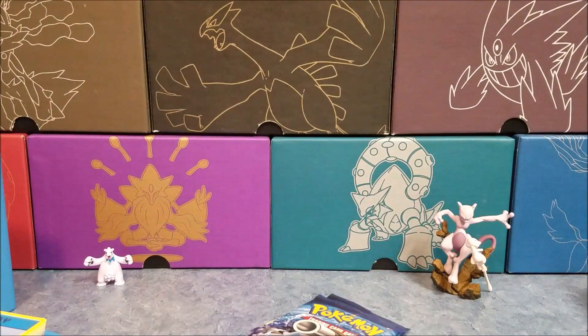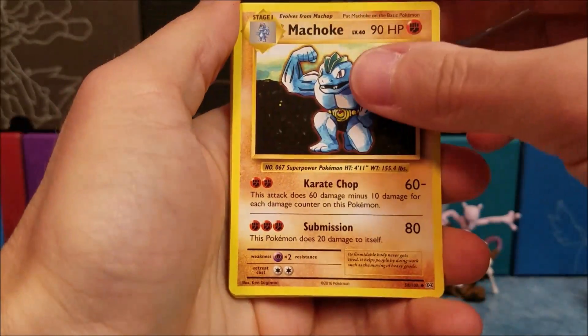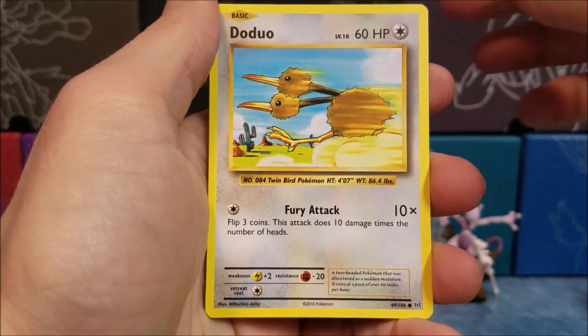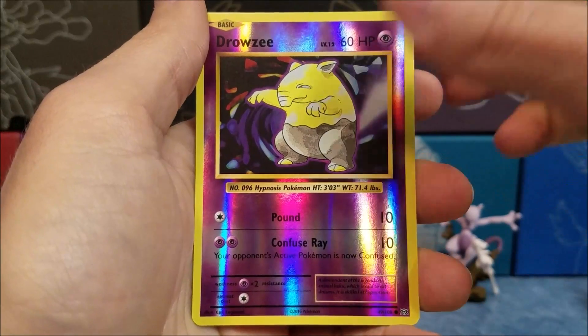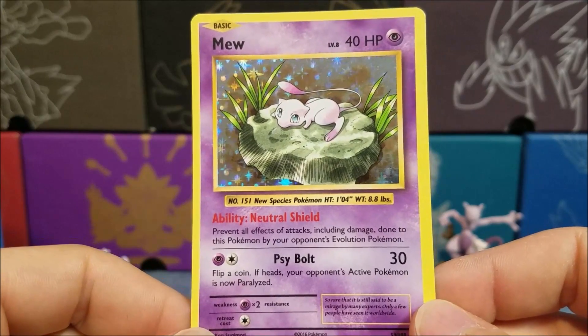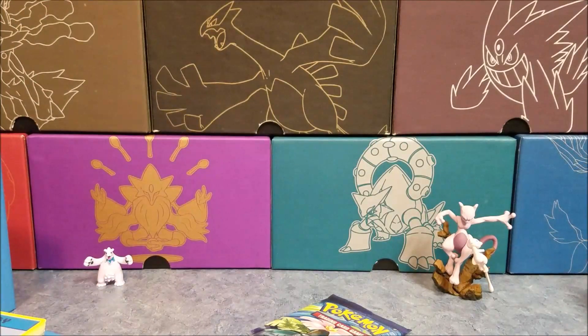Another Raichu pack. I like that they put Raichu there instead of Pikachu. Machoke, Double Colorless Energy, Charizard Spirit Link, Staryu, Ponyta, Tangela, Weedle, a Reverse Holo Drowzee, and a Mew. This was definitely the bane of the pre-release — a very good staller. The Evolutions set has the Megas and evolved forms, whereas Generations had Blastoise, Charizard, Venusaur, and Pikachu.